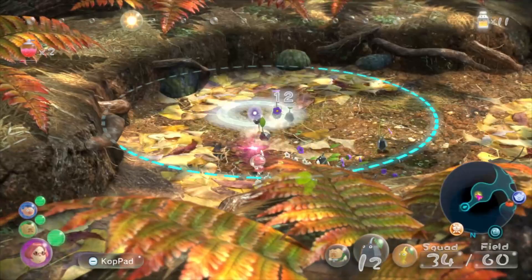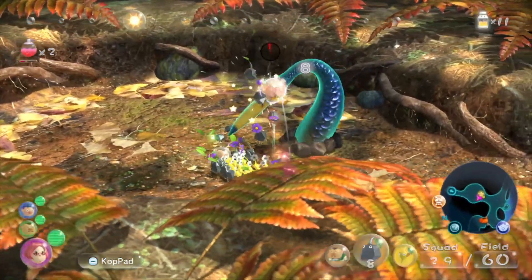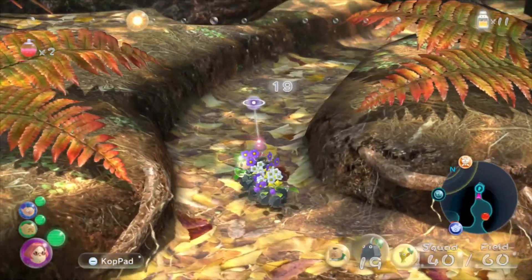Rock Pikmin just did a lot of damage in the first hit. He also always gets stuck in the ground on his first hit now. He's such an opportunity for massive damage. This is the Burrowing Snaggart. I think this is the only time he appears in the game. He's dead. He dropped an apple. He has a foot, which is interesting. That kind of makes him the exact same as the Pileated Snaggart.